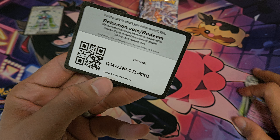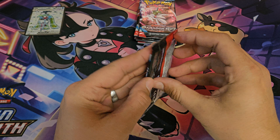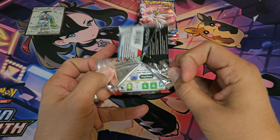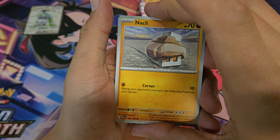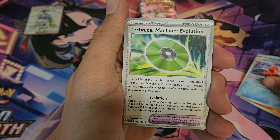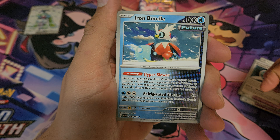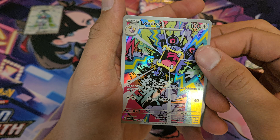We got Garchomp, Knackly pulled, Porygon 2, Parasol Lady, Octillery, Technical Machine, Technical Machine, Iron Bundle, Toadscrew, and a Loudred.